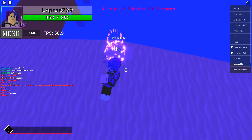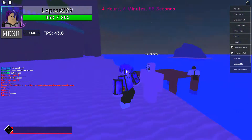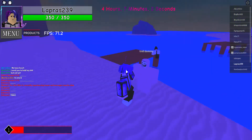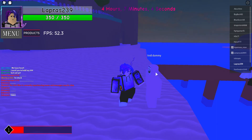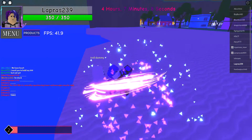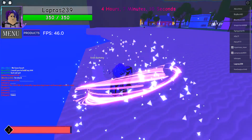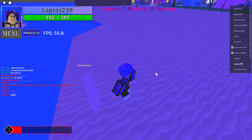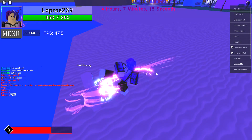Next is E — it just knocks the opponent away. Since this dummy doesn't take knockback, you'll just have to take my word for it. It's also extremely spammy. Next is R — it doesn't send them anywhere, it's also extremely spammy, and it combos with E.